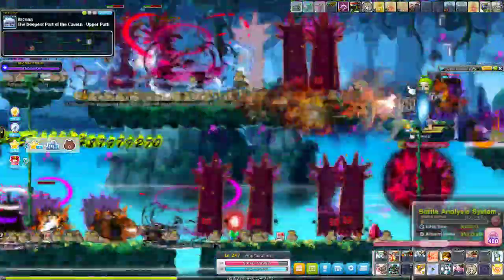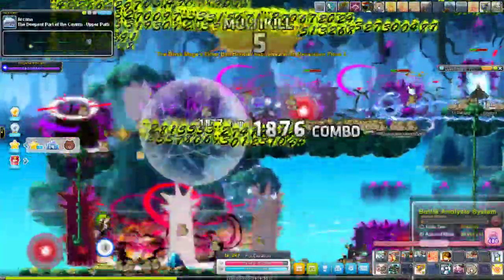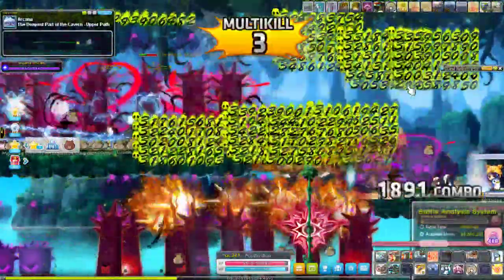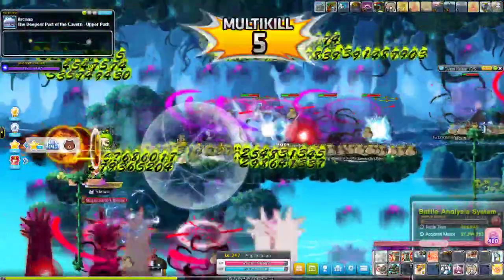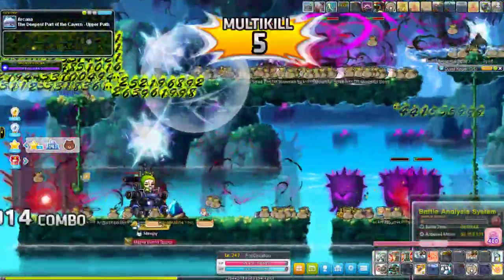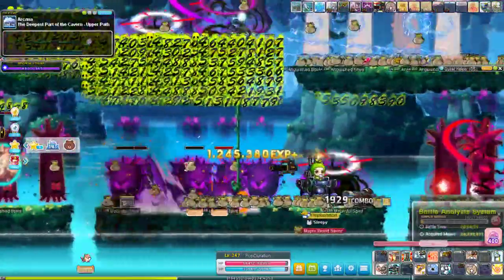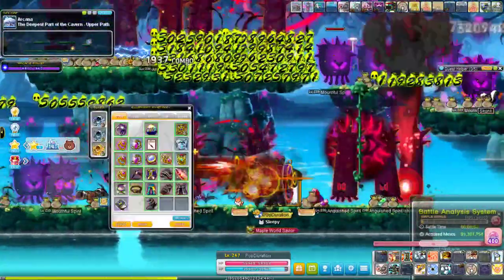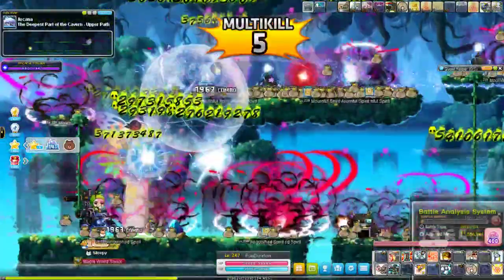I jumped too soon to the left side — there was no reason to be there. Distortion bomb should come up, resummon firing squad, do this side path, and you're on your way to making very good money. I feel like something's wrong right now because I've only made 91 million in seven minutes.